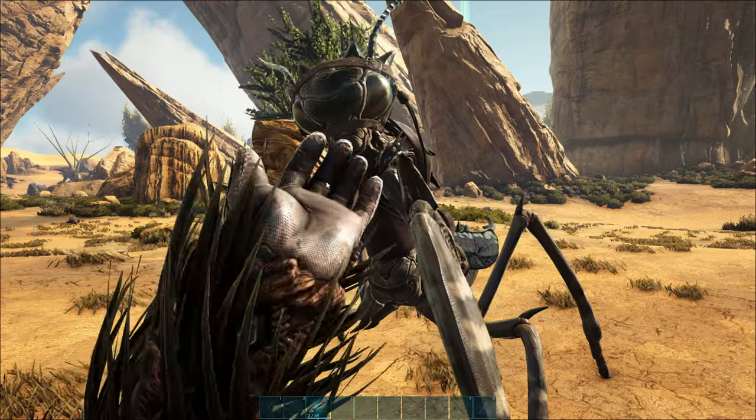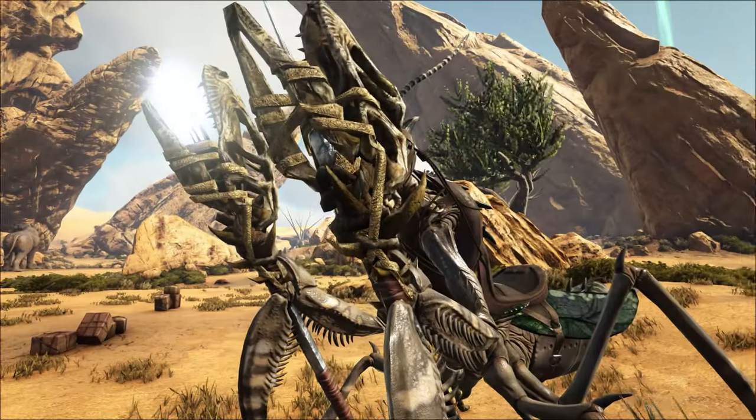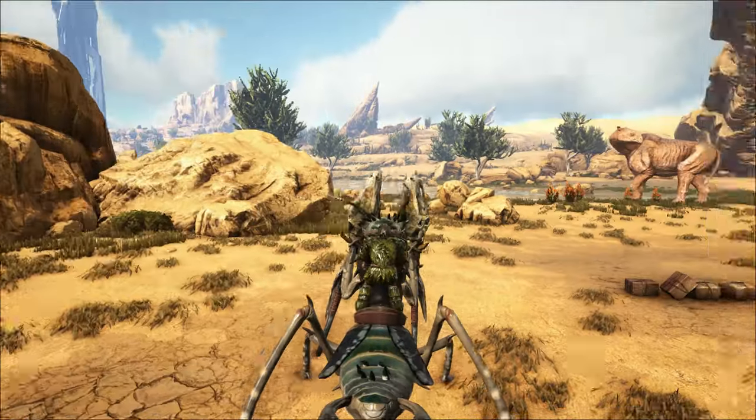It's not just swords we can use — we can also equip a pike, for example. That looks badass, especially with that skin on. Let's go see how well these do.